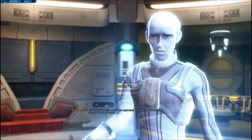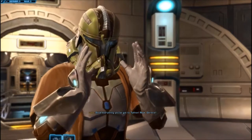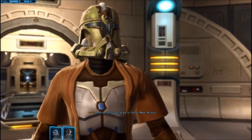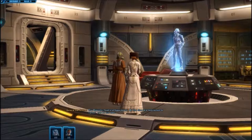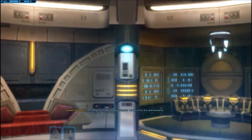Launching defense fighters. Angrel's battlecruiser deploying energy weapon. Our ship can't escape Tython's atmosphere. We're trapped. That explains why Angrel left Euphrates so quickly. He's already chosen his next target.